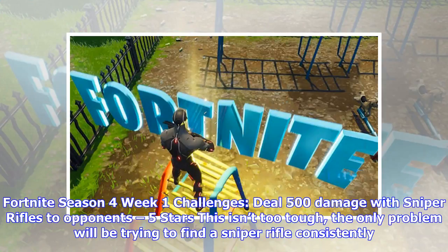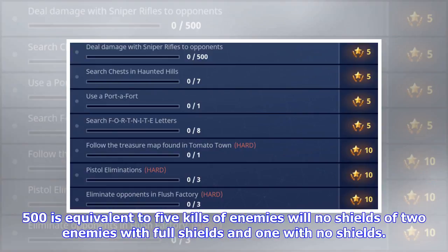Deal 500 damage with sniper rifles to opponents — 5 stars. This isn't too tough; the only problem will be trying to find a sniper rifle consistently. 500 damage is equivalent to 5 kills on enemies with no shields, 2 enemies with full shields, or 1 enemy with no shields.